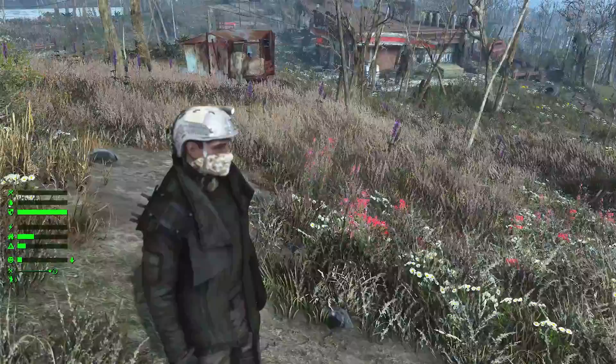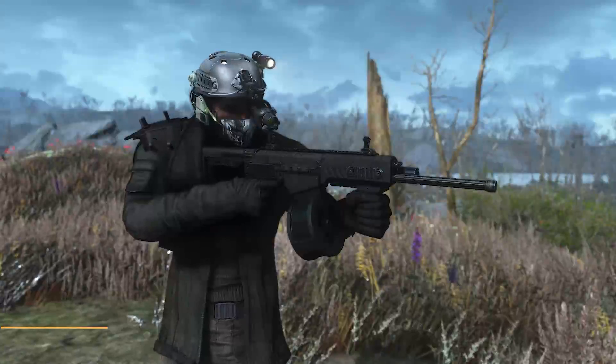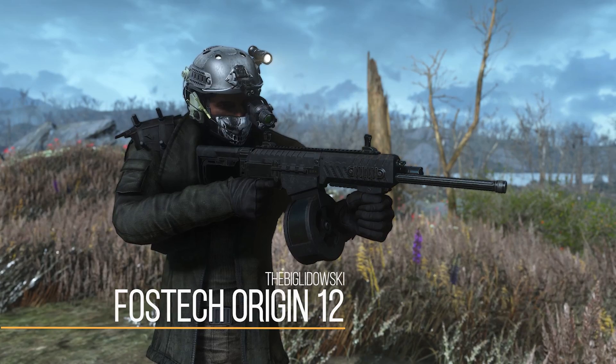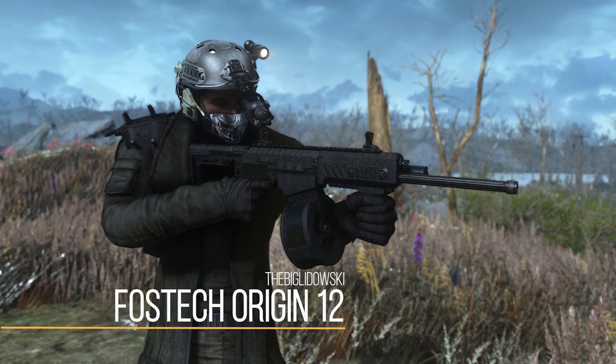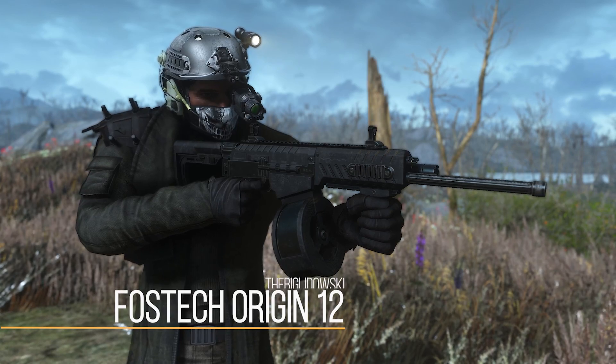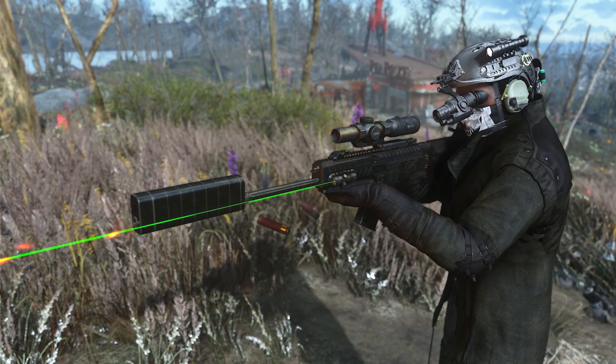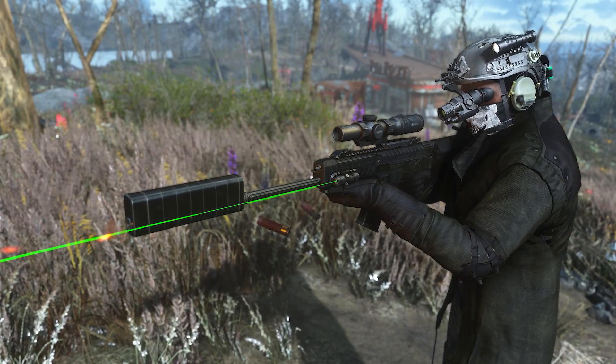But now that you have a cool new outfit ready to go, what you're also going to probably want is a new weapon. So for that, we do have the FosTech Origin 12. This is going to be a new shotgun in Fallout 4, and specifically a new combat shotgun, as the stats of this one will actually mirror the stats of the vanilla combat shotgun, although it obviously looks far cooler.